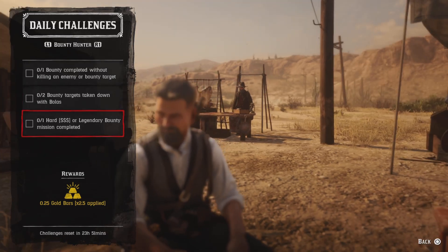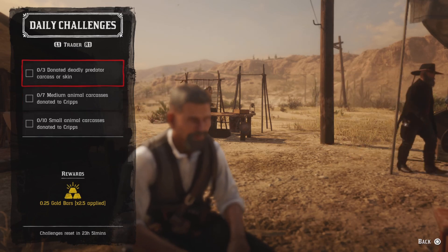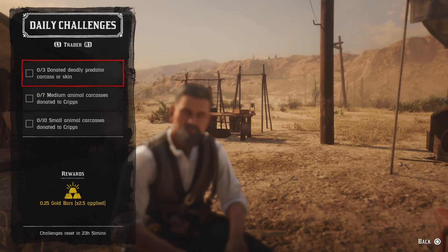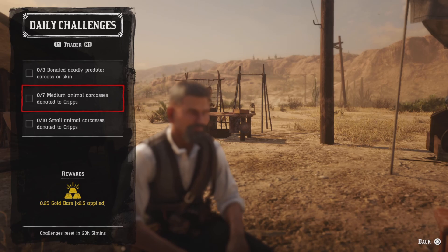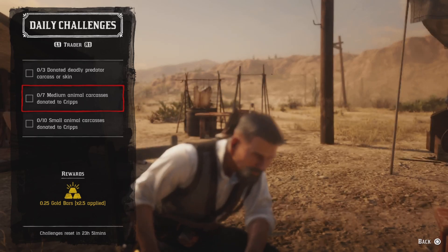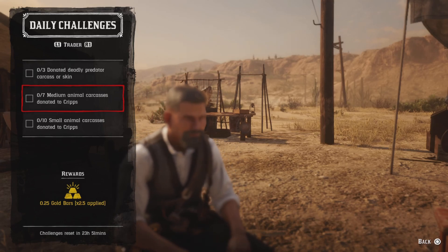One hard or legendary bounty mission completed — do a three-dollar legendary bounty and you'll get that challenge. Three deadly predator carcasses or skins — easiest are alligators, but you can also use cougars, panthers, wolves, and grizzly bears. Seven meat animal carcasses donated to Cripps — that's any medium animals thrown on the side of your horse such as possums, raccoons, skunks, badgers, coyotes, and foxes. Bring seven to Cripps.